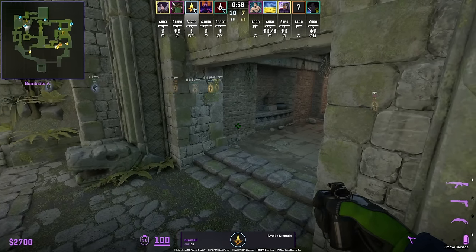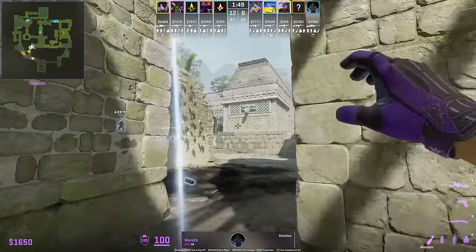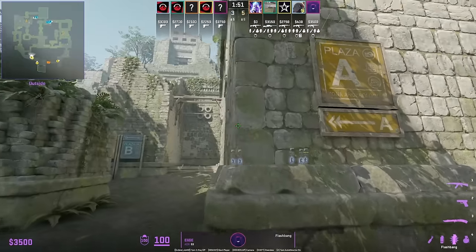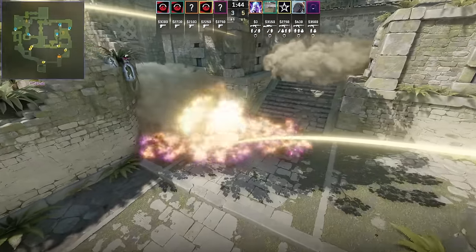War 2K throws a mid molotov off the right wall, preventing Blame F from pushing through. Complexity also throw this mid molotov — we see Aleesh doing it, paired up with two smokes.